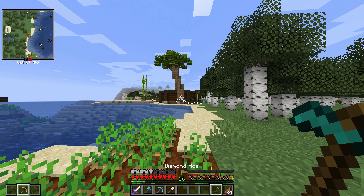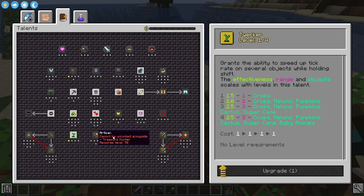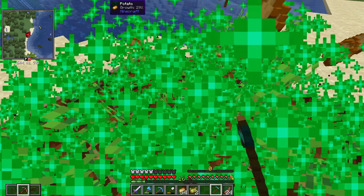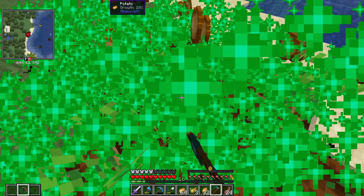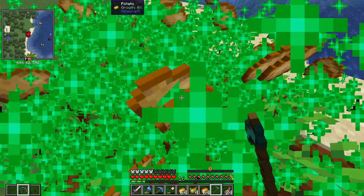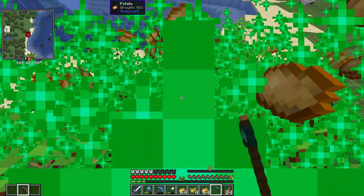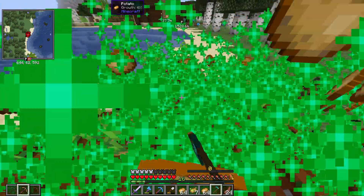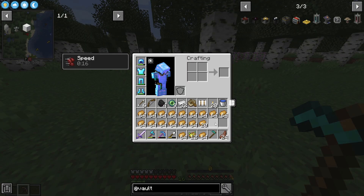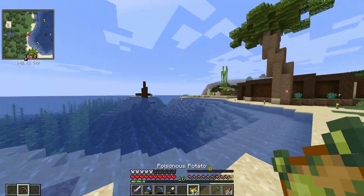Let me show how I got all this armor - I traded with villagers, but I needed a lot of emeralds. The way I got tons of emeralds is by using the Twerk ability. If I shift, I bone meal everything around me, and if I right-click with the hoe, things get crazy really fast. I don't even need to do anything - I'm just collecting potatoes. There are a lot of red dots on the minimap - those are all dropped items. That's a lot of potatoes!